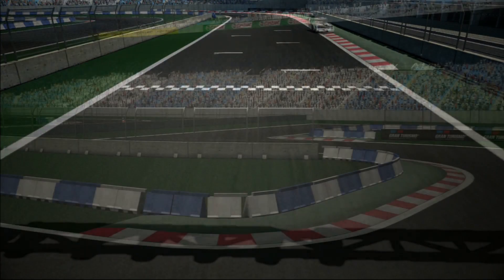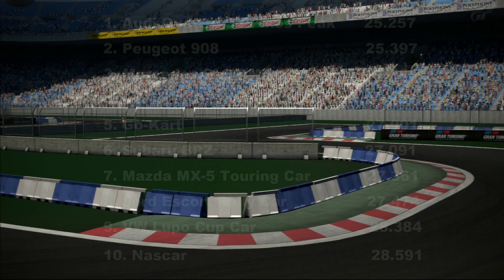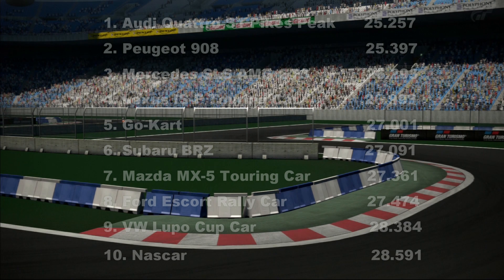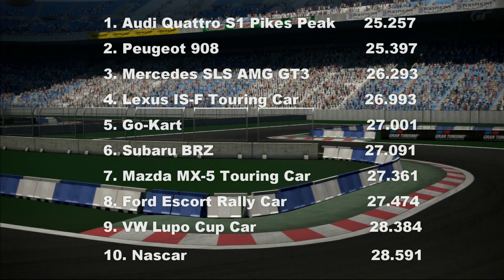Anyway, that is it for the race cars we're going to send around the go-kart track, and this is on to the all-important lap times. Well, the go-kart was beaten — in fact it ended up in fifth. It was beaten by the Audi Quattro, which goes first. I was amazed that it was actually faster than the Peugeot 908. I'm not surprised it's good around here, but I am surprised that it's a tenth of a second faster than the Le Mans prototype car. The Mercedes SLS goes into third — again, I'm surprised by that lap time — almost a second quicker than the go-kart.